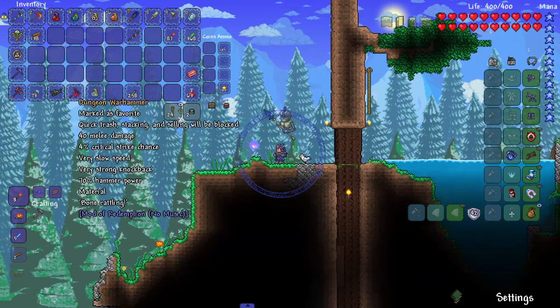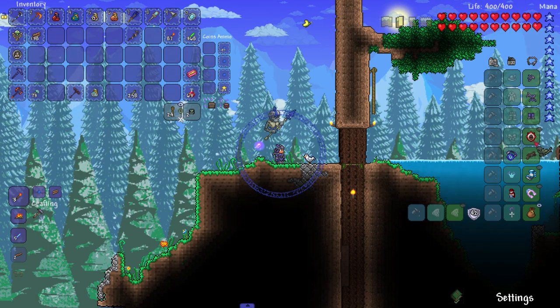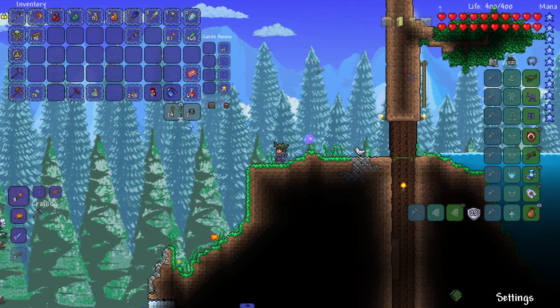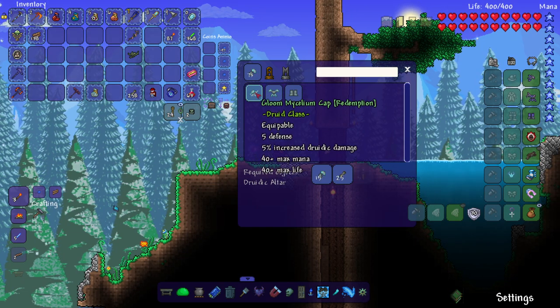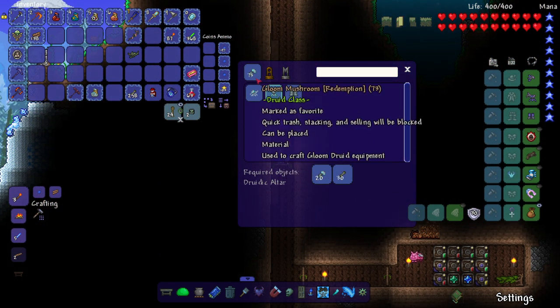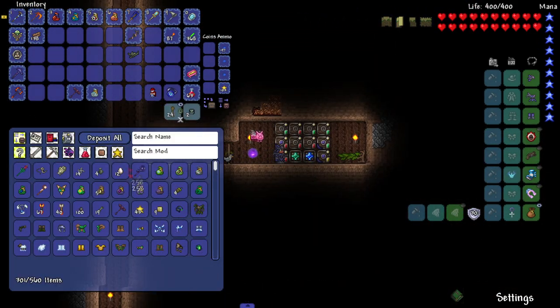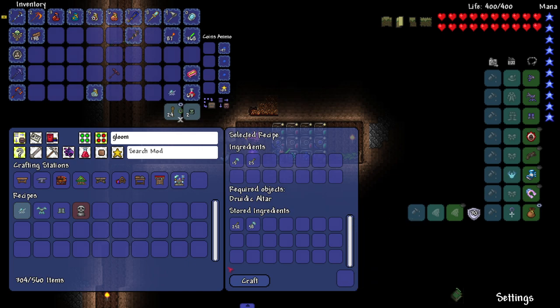We also got a warhammer right at the beginning and a druid hat that gives 15% increased druidic damage. It does affect the set bonus too. And we got gloom mushrooms used to craft gloom druid equipment - we need a druidic altar, some bones, and some gloom mushrooms. It's a bit weird they added a whole new material just for one armor set, but I won't question it.